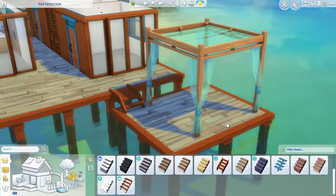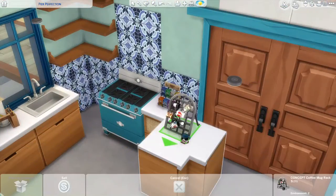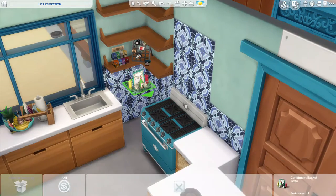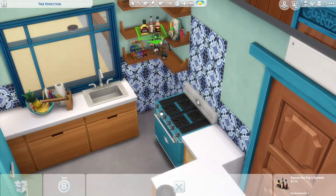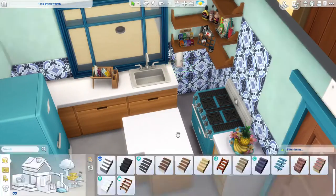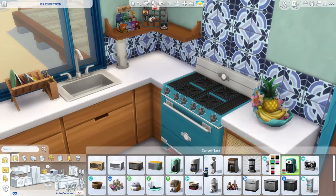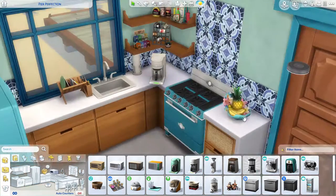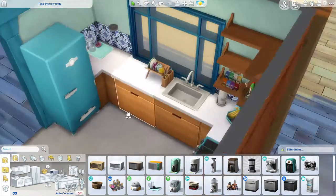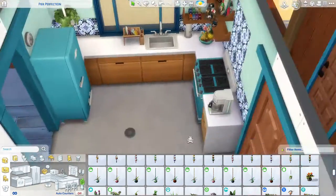Romantic aura — I feel like when you go on vacation it's already kind of romantic if you go with a significant other. And then geothermal — the water here is really warm. I feel like when I go to Hawaii, the ocean's very warm, and when you're on vacation you just want the shower water to heat up rather quickly. So I just figured these traits would be perfect for this lot.